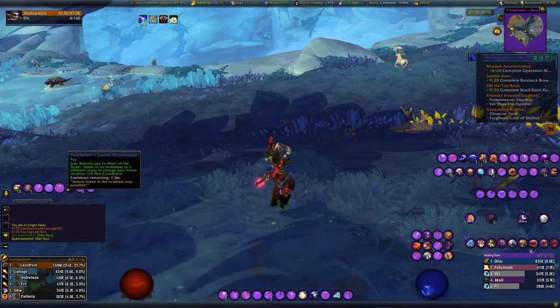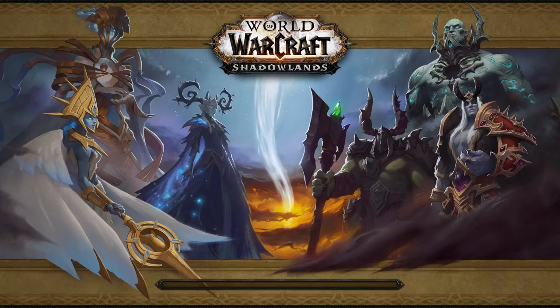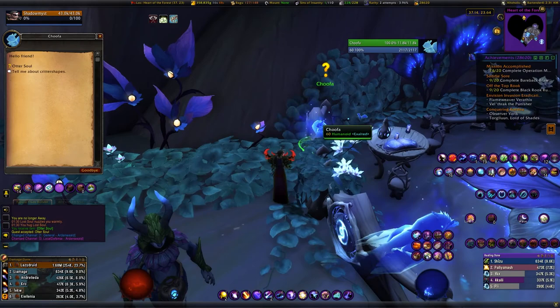One extra thing I wanted to mention — this is a soul shape I didn't do a video on, so it works perfectly here. There's one I obtained through fishing, which I happened to do over in my conservatory, but this area would be perfect for it. This is the frog soul — there's a picture of him on screen right now — and all you do is fish to get it. It can take anywhere from one cast to maybe 200. Since you're out here camping this one anyway, it would be a great time to knock two of them out together.